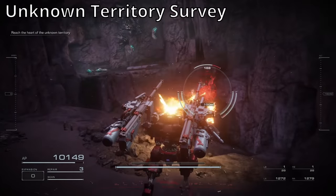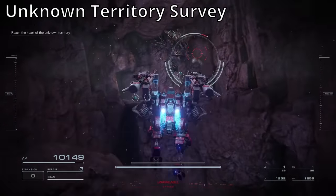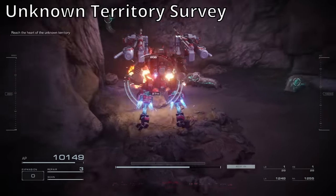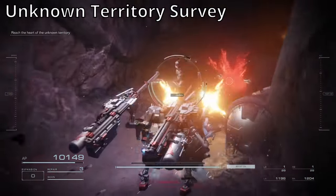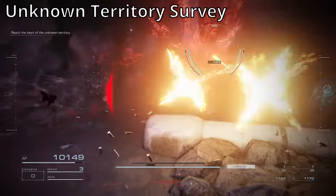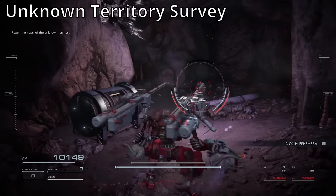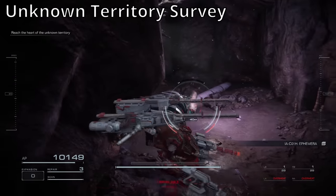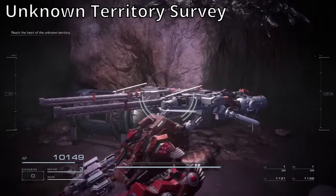The next one is on Unknown Territory Survey. As you go through this cave, you'll get to this spot with a ton of these things. You just cross over and go on the top right here, then go back down into here, and there's a chest right here. This chest has the 1A C01H Ephemera. That's the only one in this area.